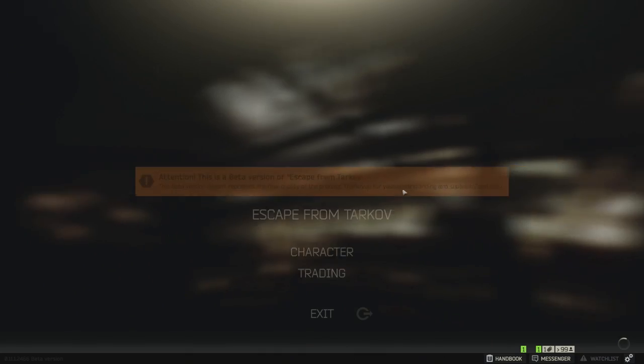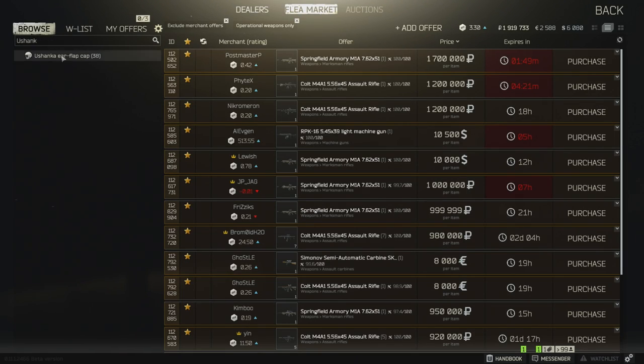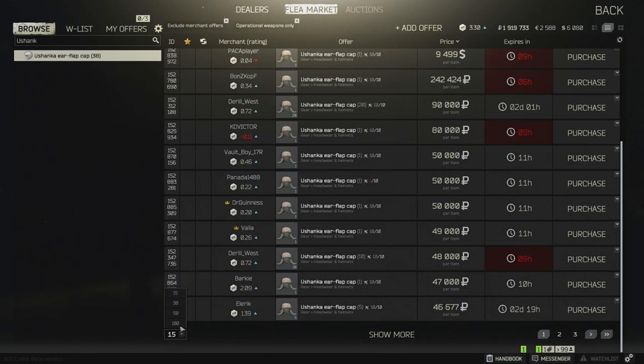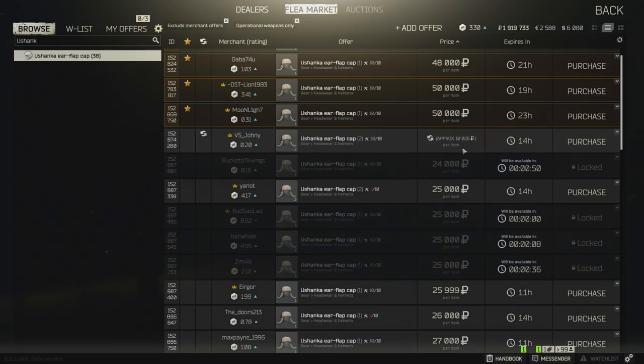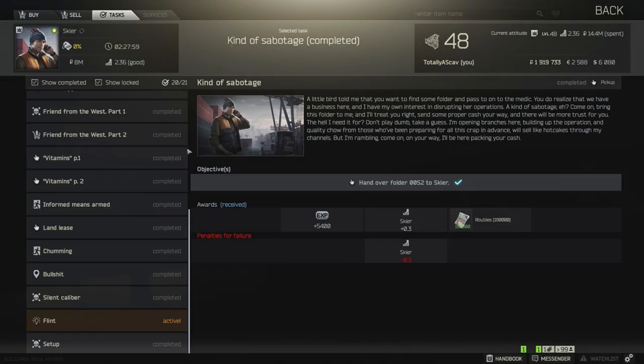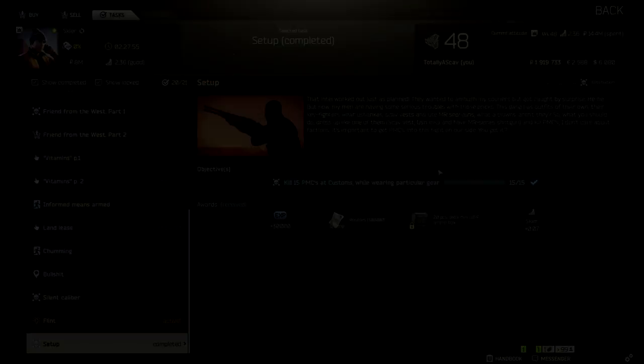To get the Ushankas, you can either kill the scavengers yourself or head over to the trusty flea market and buy them. The price does go up depending on what time of day you try to do this, but they usually sit anywhere between 13,000 rubles and 30,000 rubles. With that out of the way, let's get started with this mission and start hunting down some PMCs dressed up like a scav.